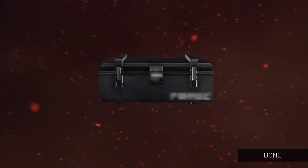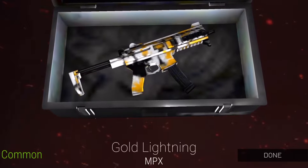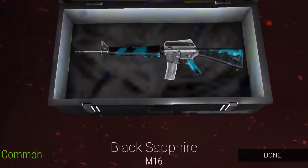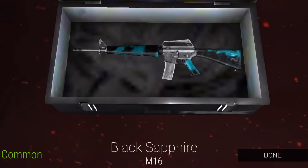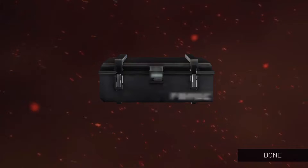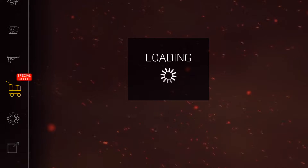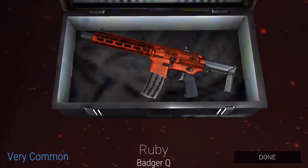Tiger for sky age, also a very common — getting a little unlucky here. Gold lightning for mpx, a common, little better. Black sapphire for the m16, a common skin but I don't have the m16 at the moment. Black emerald for mpx.